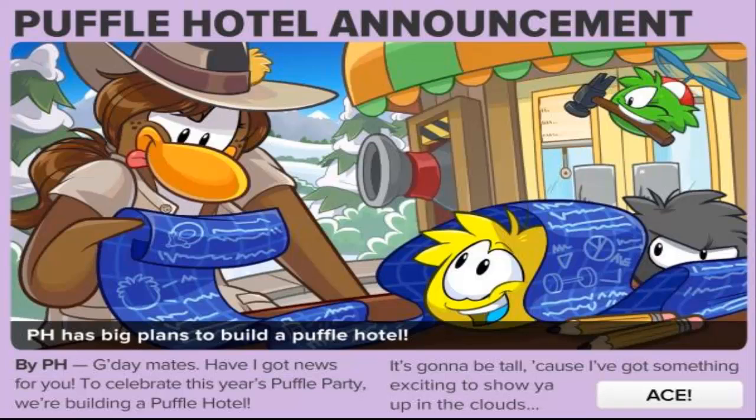This is basically confirmation of what the hotel is going to be. PH says, 'G'day mates, have I got news for you. To celebrate this year's Puffle Party we're building a Puffle Hotel. It's going to be tall because I've got something exciting to show you up in the clouds.' When you click More you'll be able to see a little bit more of what it's going to be like.